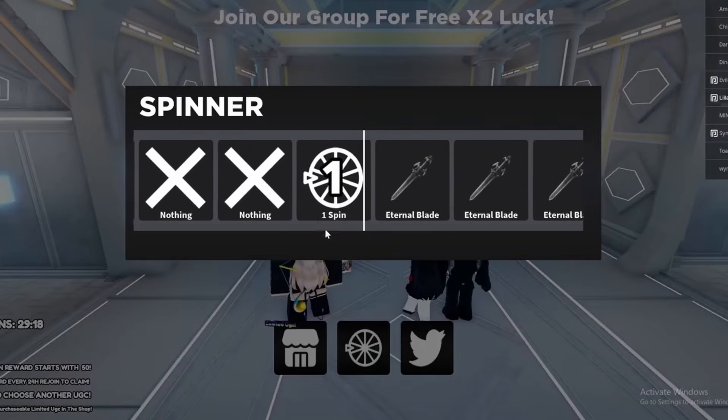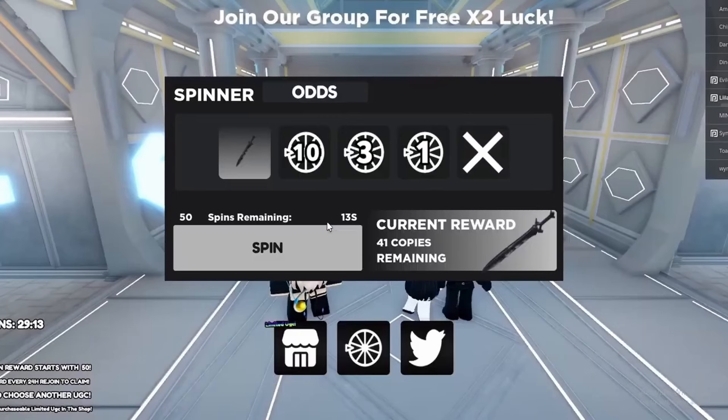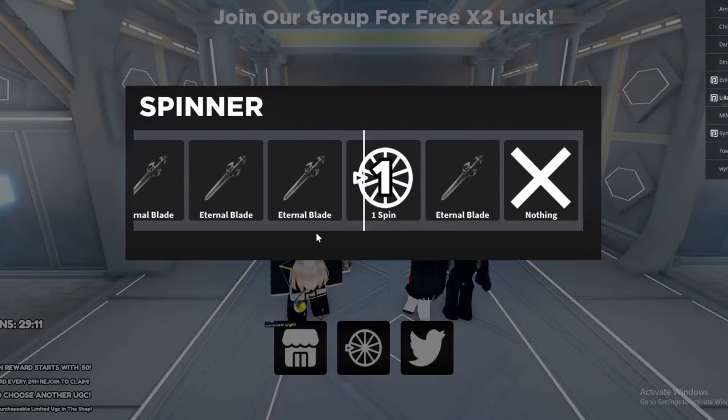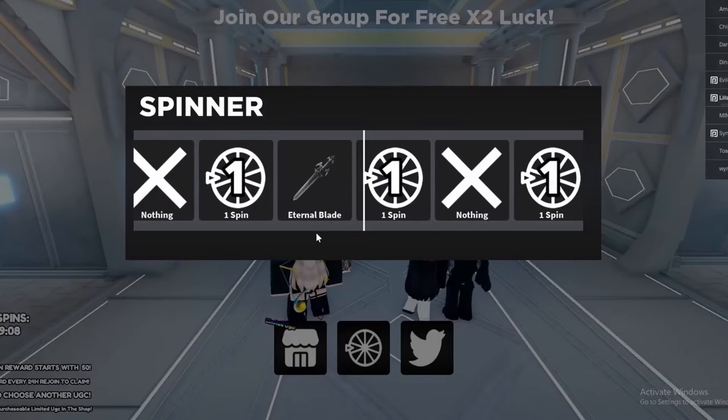I had like 50 free spins but it's so hard to even get this item — I gave up. In another spin for UGC game I had 100 free spins and I didn't even come close to getting the item. I also spent like 50 Robux on that game and still didn't get it. Here is the item — there are 38 left in stock.